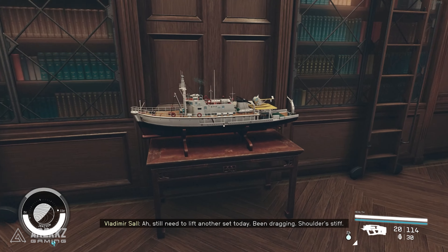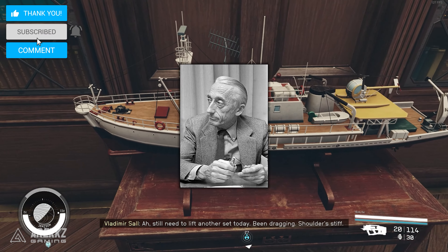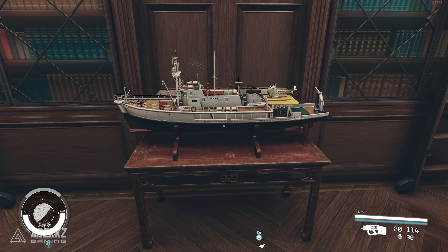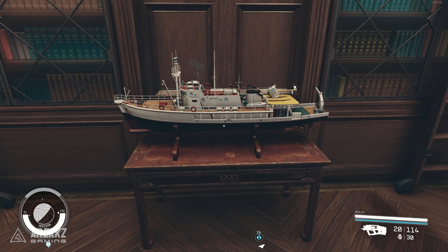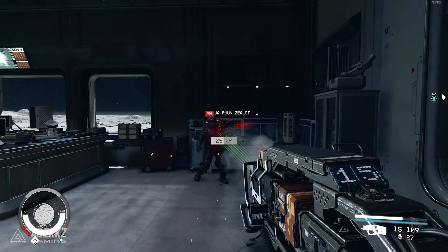Now for a fun fact: at the back of the Lodge on the ground floor you will notice a very nice model of a boat. This is actually a reference to Jacques Cousteau, a famous naval officer, oceanographer, filmmaker and author. Basically this ship belonged to a famous explorer, hence it being in a prominent place in Constellation — the headquarters of our group of explorers — for all to see.